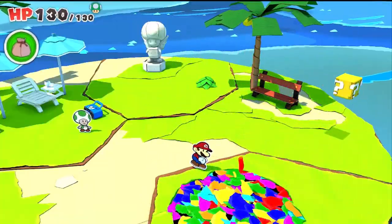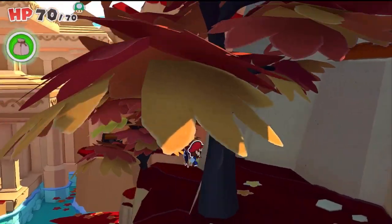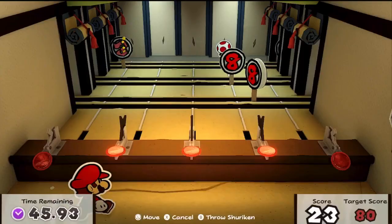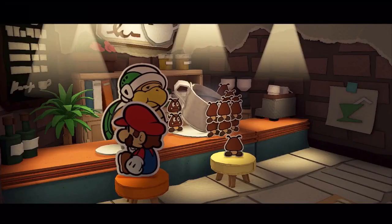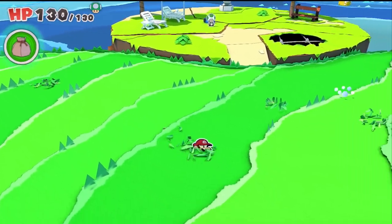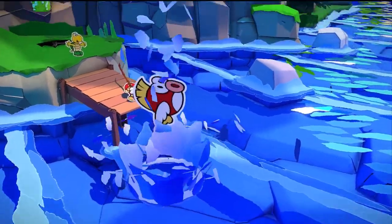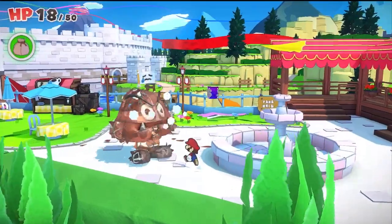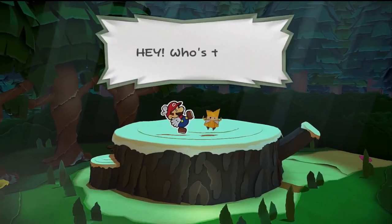You can also toss confetti to repair holes torn in the landscape. Investigate suspicious spots to find hidden items, and try your hand at fun minigames to earn in-game rewards. Leave no page unturned as you travel the world in search of secrets and treasures. The Origami King's pernicious plot is unfolding — it's up to Mario to set things right.